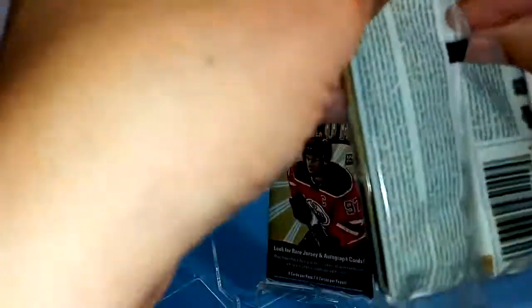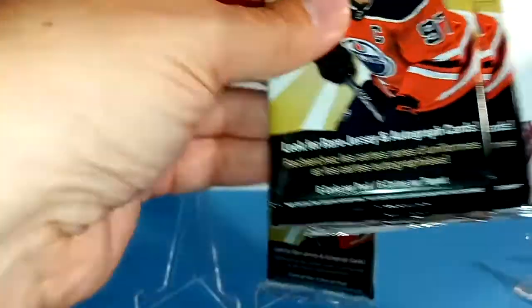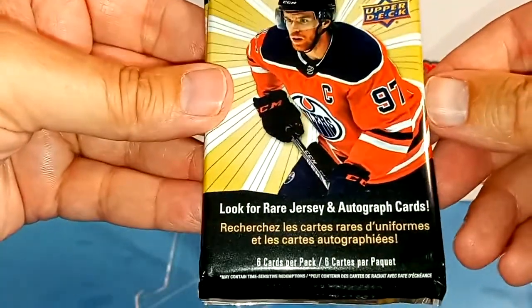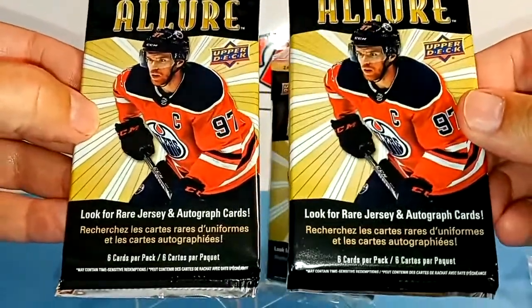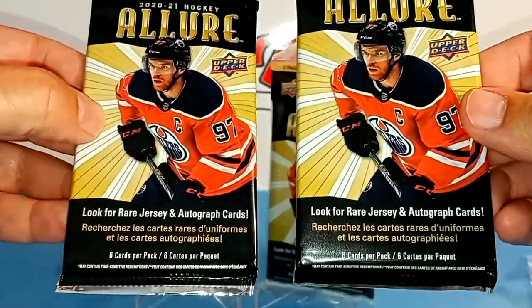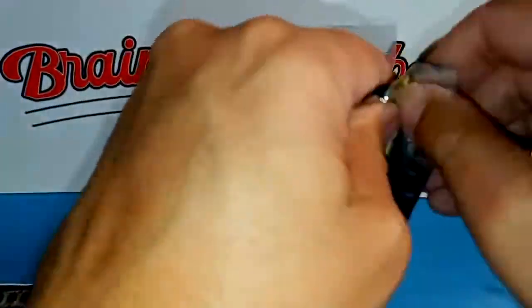If you're not familiar with the Allure set, there are 100 cards in the base set with cards 71 through 100 being the rookies — so only 30 cards in the base set are rookies. And then there are 50 additional short print rookies, which they say are one per pack, so we should find one rookie card per pack.